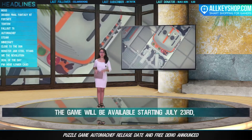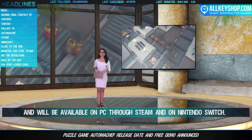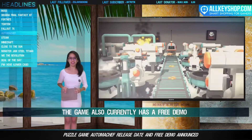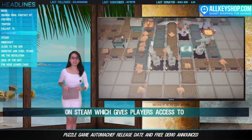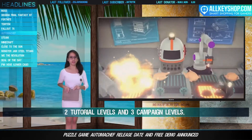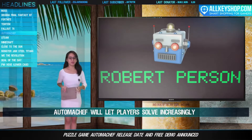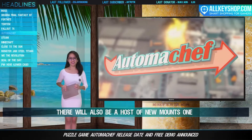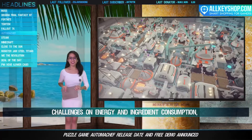Challenging kitchen puzzle game Automachef now has a release date, and the game will be available starting July 23rd on PC through Steam and on Nintendo Switch. The game currently has a free demo on Steam which gives players access to two tutorial levels and three campaign levels. It will let players solve increasingly challenging puzzles in a kitchen, where players will face challenges on energy and ingredient consumption, infestations, and fire, among others.